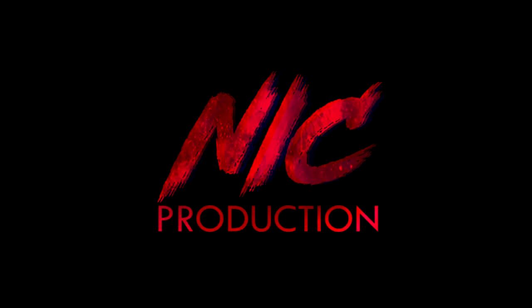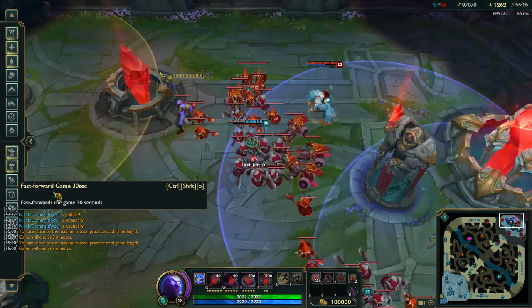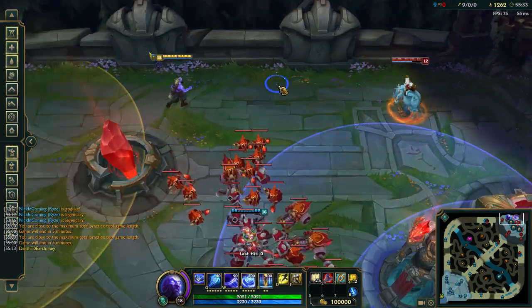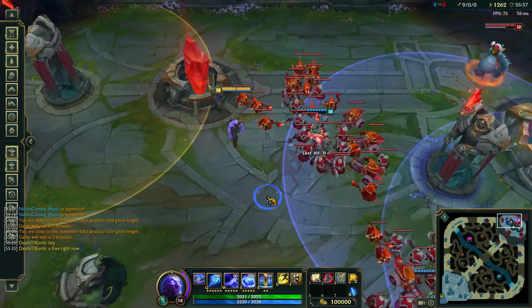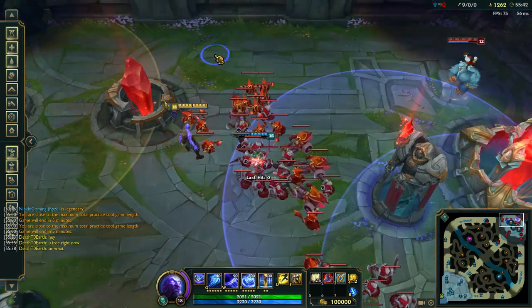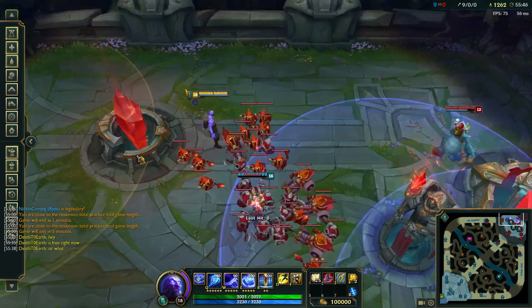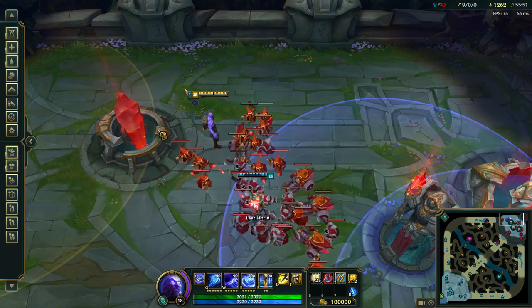Hi guys, I'm Nick Incoming and I'm here to explain and show you this rise trick I learned. It takes so much time because it is really difficult to manage. When you want to wave clear a wave, all you do is rise is double E into the target and spread the flux.